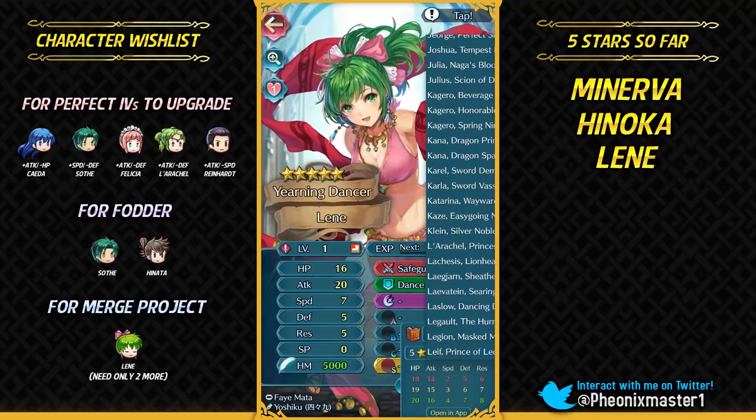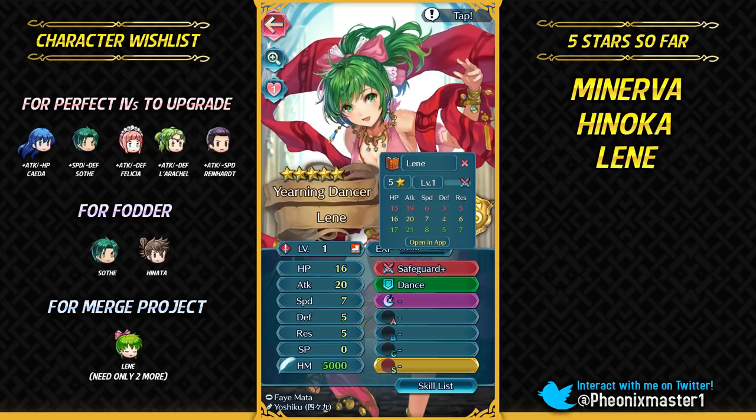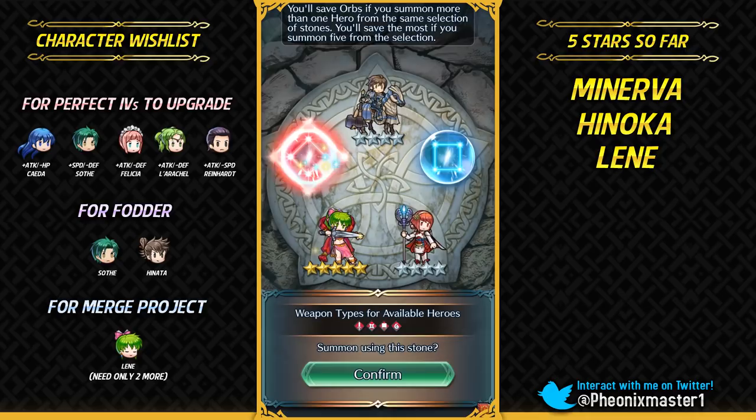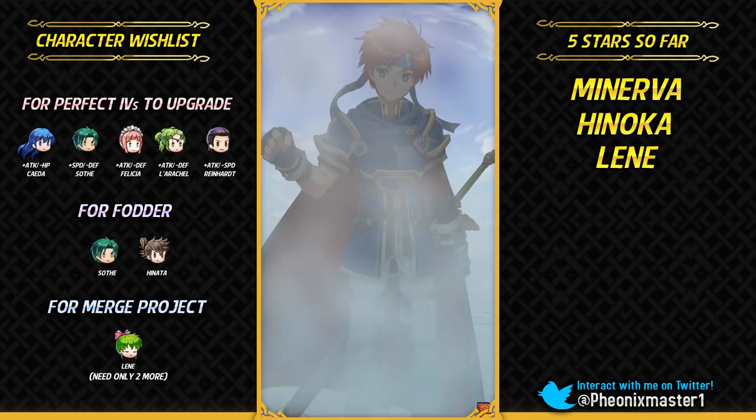Speaking of Ares, Mia's staff is pretty bad for Ares users because it just cancels out his Dark Mystletainn effect and Special Spiral. Let's check her IVs — I've not really got a pretty good IV Lyn so far. I've got like plus-8 Lyn so far; I just need one more Lyn to plus-10 merge. This one is plus defense minus resistance. The best I've got is plus resistance minus HP. So I'm just gonna be merging her — she does have a support with Ares.